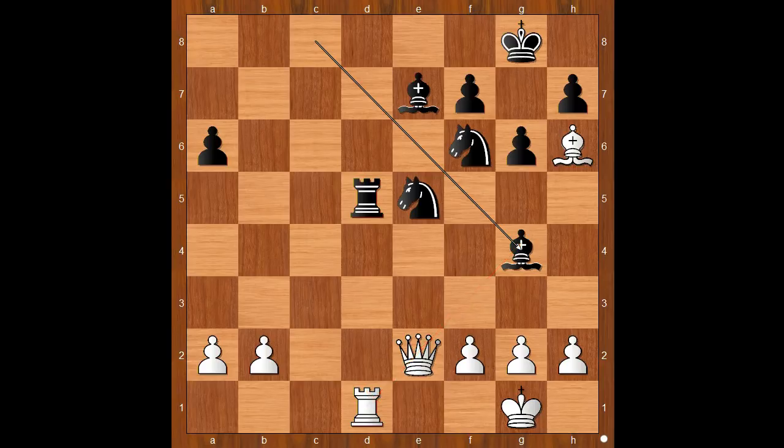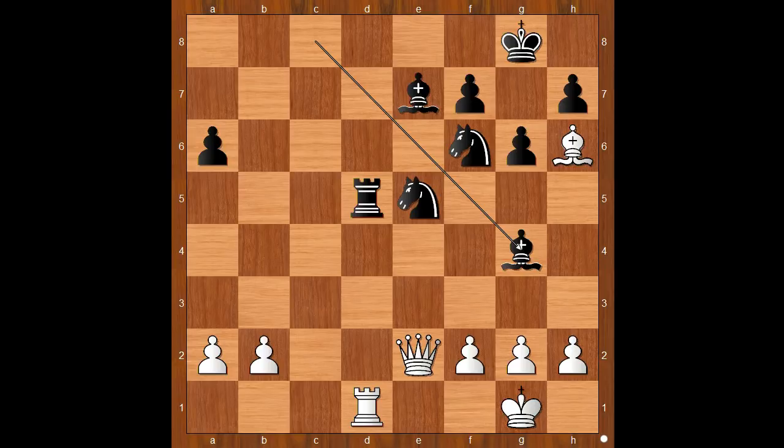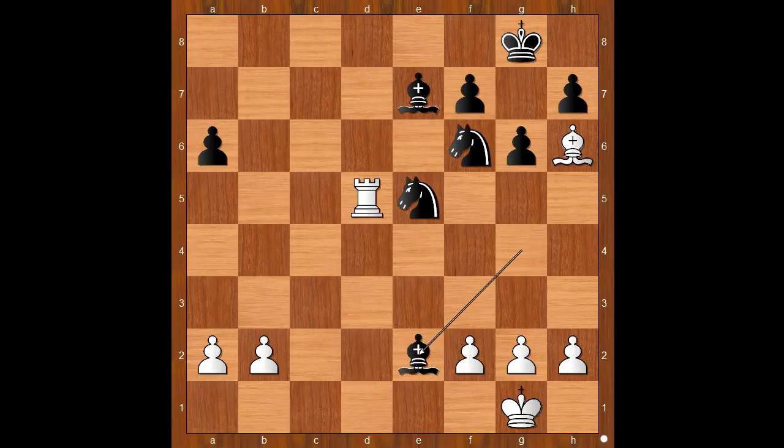Bishop to g4, white to move. f3 was expected, but Schlechter played another move — he went better than f3. Well, if f3 is played, then rook takes on d1, after queen takes on d1, bishop to e6, white is better, but perhaps black can fight for a long time. So Schlechter decided to simplify the position. Instead of f3, rook takes on d5 was played. Bishop takes queen, white to move — rook takes on e5, forking two pieces. And Mr. Burn resigned in view of the continuation.